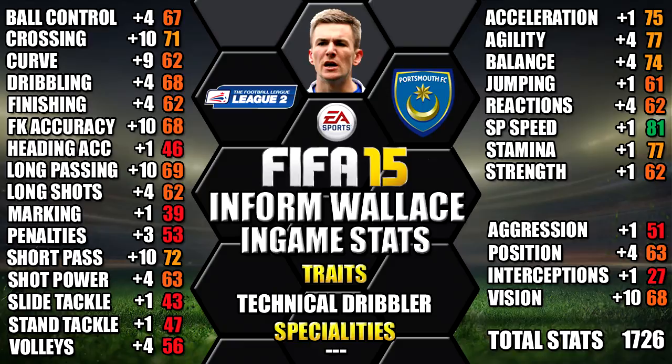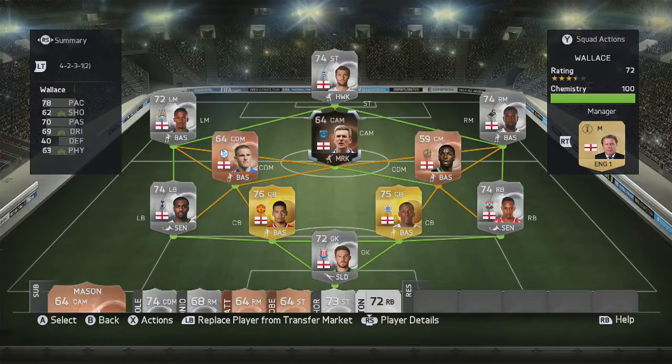We've also included all the upgrades from his non-inform as a comparison so you can see each individual stat increase — you can always pause the video for a closer look. This is the team we were using, with in-form Wallace in a 4-2-3-1 bronze, silver, and gold England team, with in-form Wallace as CAM in the middle.